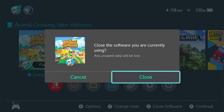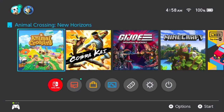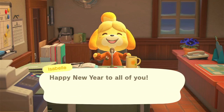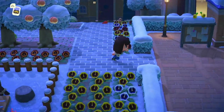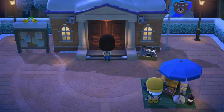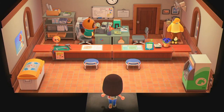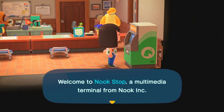Then you're going to exit out of the game completely so it knows it's a new day. Log back in and Isabelle will start talking about how it's the new year and celebrating. That's because it's still the day before. Go back into your house to load the new day, then go to residential services and over to the machine — it should give you up to 500 Nook Miles, which is actually a lot.